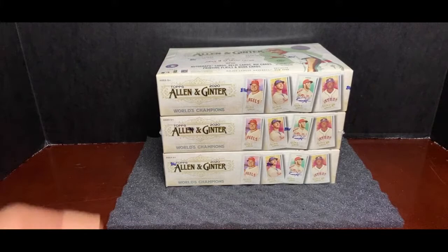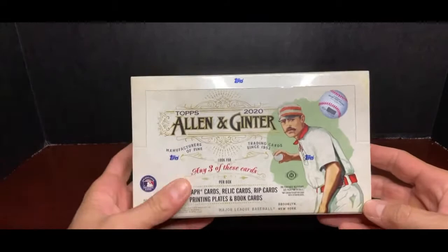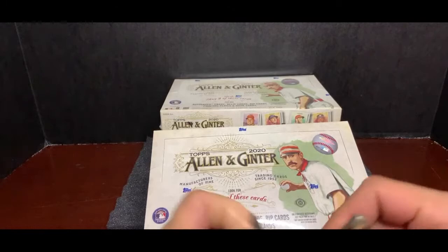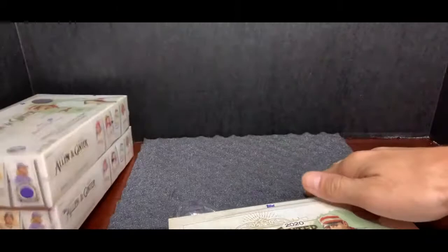All right, let's go. Here it is. So we got the case of Allen and Ginter. We got four breaks set up with this. All four will be quarter case breaks, so three hobby boxes each. This product is pretty cool, a little different, so you have to be a true fan. It's very unique.